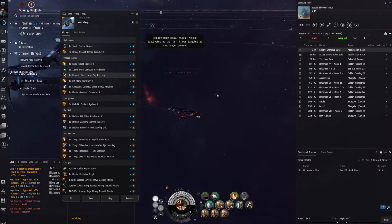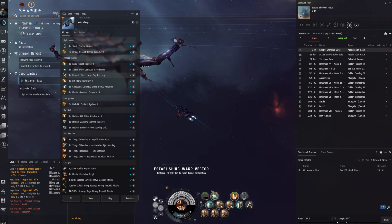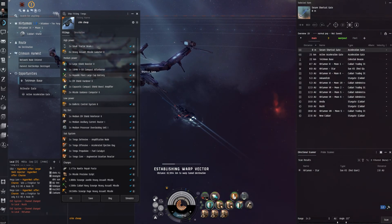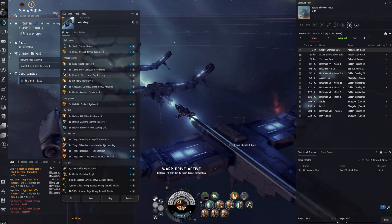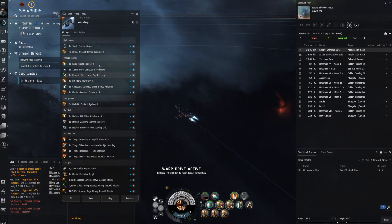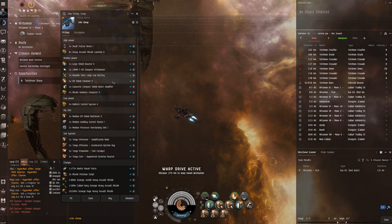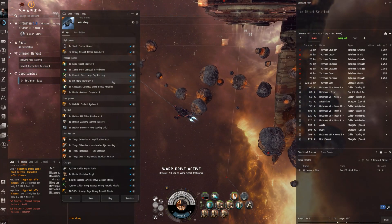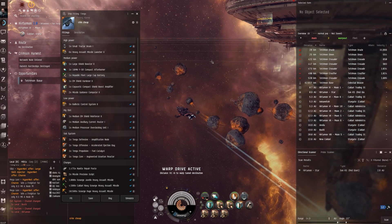Let's jump through this gate. There's a small tractor beam - just to keep the CPU down. Heavy missile launcher twos, large shield booster two - more than enough, though you could get away with a medium if you wanted. Afterburner, cap battery we just discussed, EM shield hardener since that's pretty much most of the damage we're going to be taking. EM and therm shield boost amp - just a meta one.